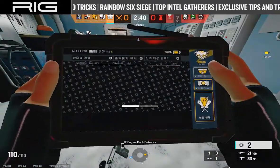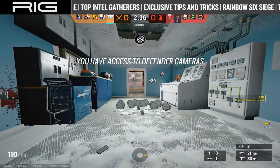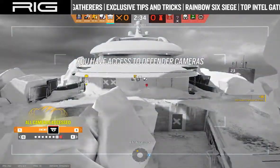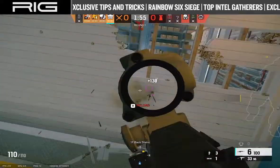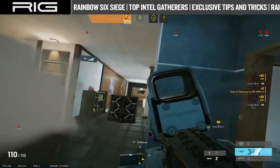Additionally, Dokkaebi can hack an eliminated player's phone. Doing so will grant the attackers full visibility via the defender's cameras. Once you know where the enemy team is, take the shot with Dokkaebi's MK-14 marksman rifle and win the game for your squad.